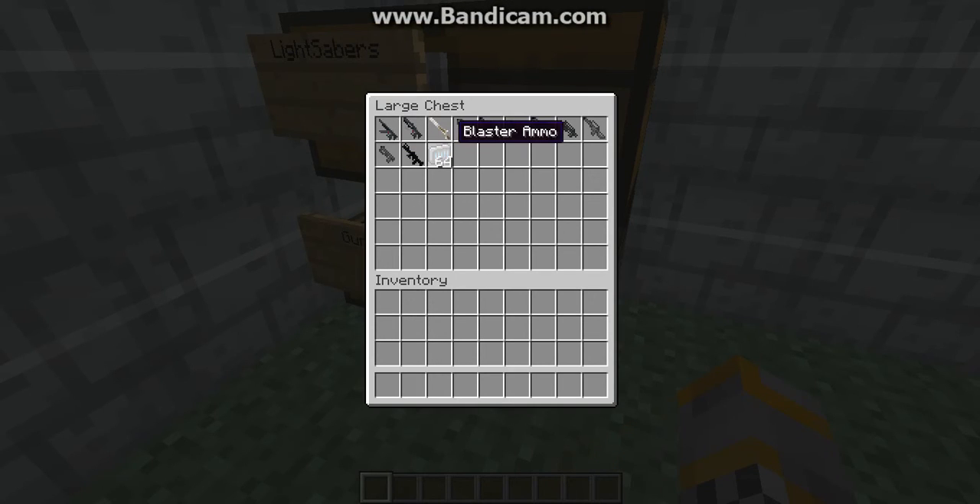First of all, you need blaster ammo. So you've got the Blaster XRC, Blaster ABR, Tusken Cycler, Pistol D-15S, and all these guns.